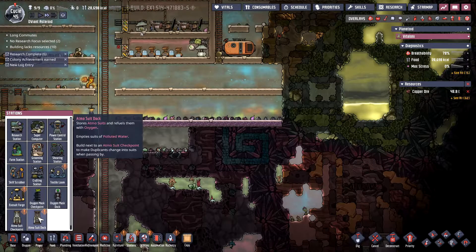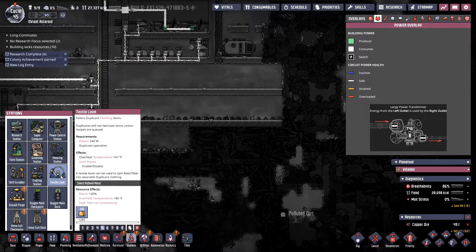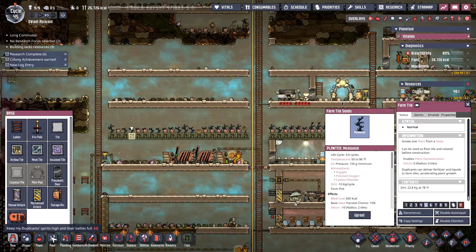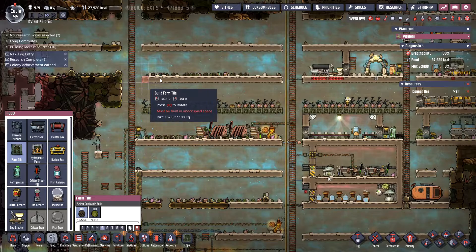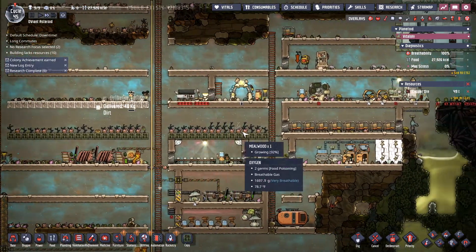We've got our Atmos suits ready already — good. Atmos suits. We probably need a textile loom. It says they will not fabricate items unless recipes are queued. It spins reed fiber into wearable duplicate clothing. Do I need to plant some reed fiber then? Probably. Let's go ahead and put in another set of farm tiles. A hydroponic farm must be irrigated through liquid piping. Let's just do a regular farm tile for now, pop it right there. More farm tiles — and we can do some reed fiber and some food as well.